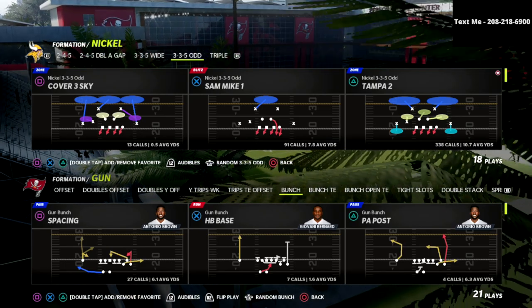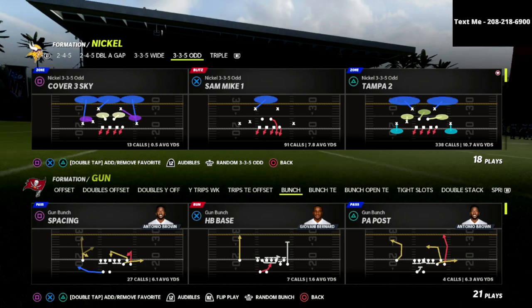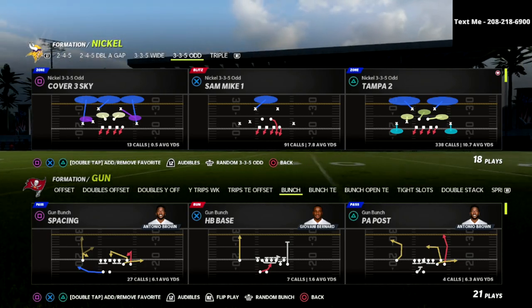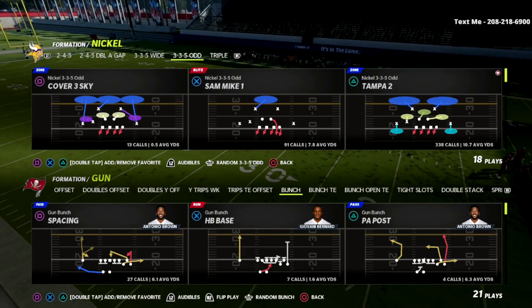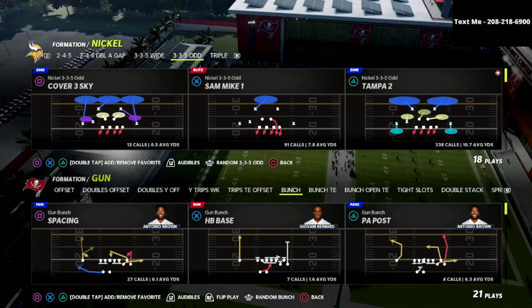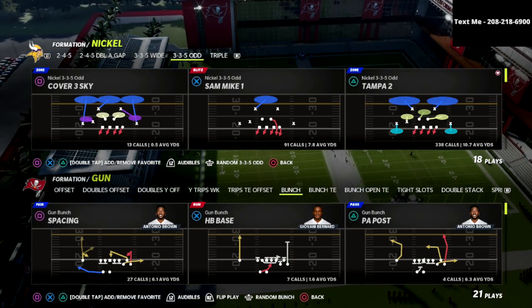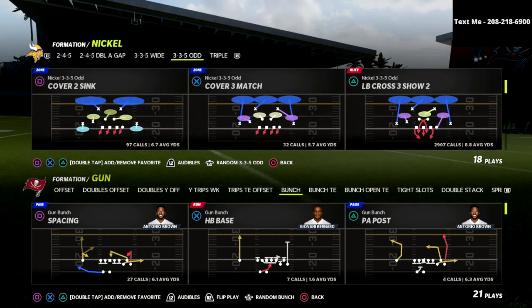The 335 Odd was the first defensive guide I released this year. If you want to get every single one of my 13 ebooks released so far in the Madden 22 season — and get instant access to any ebooks I release in the future — be sure to join my Patreon membership. You can sign up today for just $10 a month and get instant access to everything I've already done and everything I'm going to do going forward.